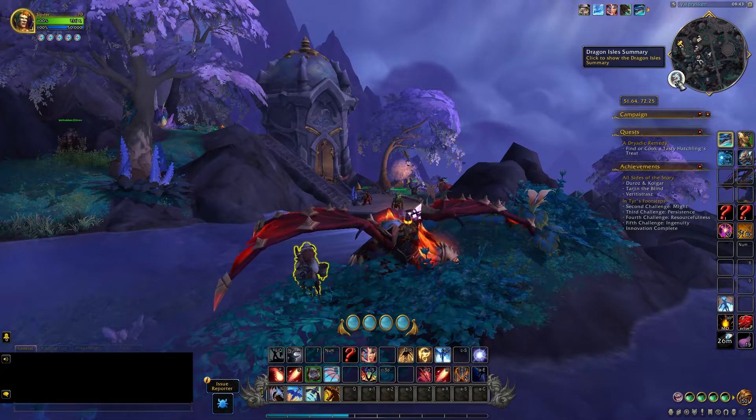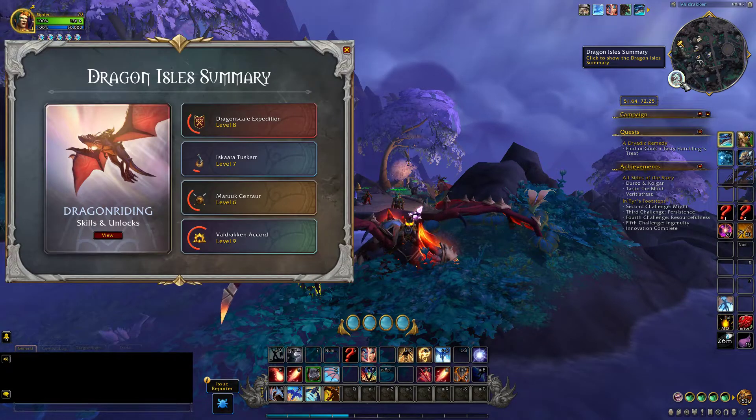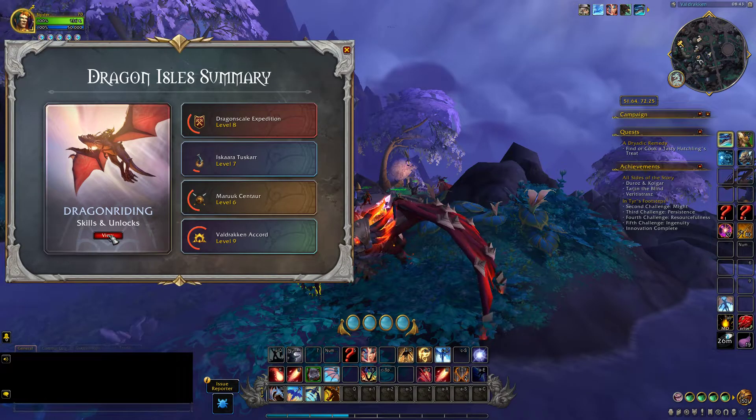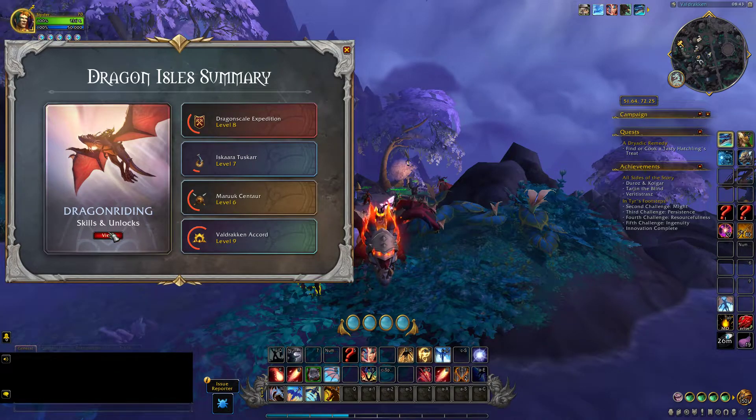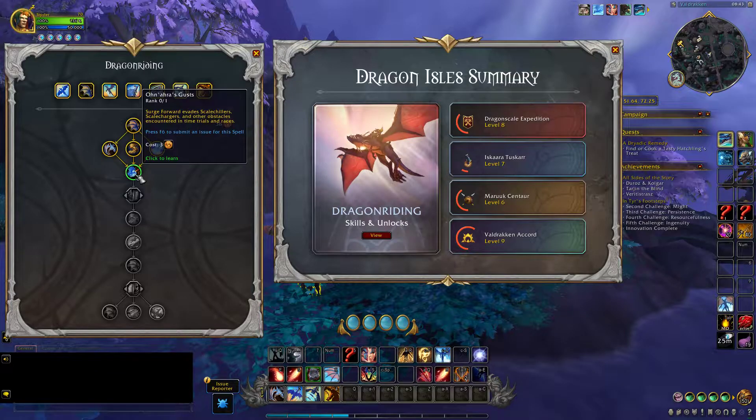After getting the Dragon Glyphs, select the Dragon Isle Summary in your minimap, then click View right here, and select the Talents to make your build.